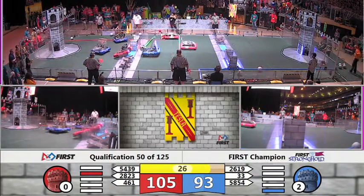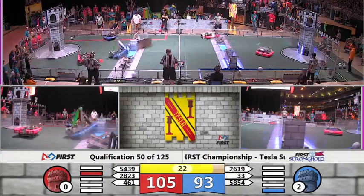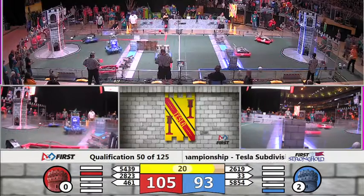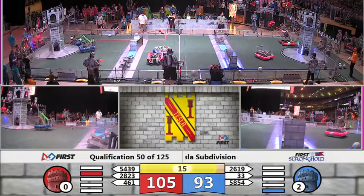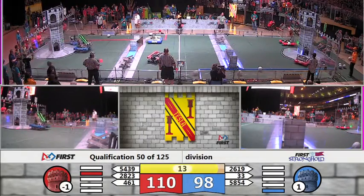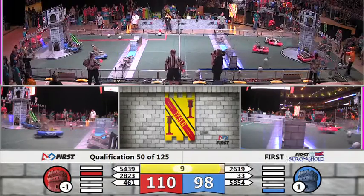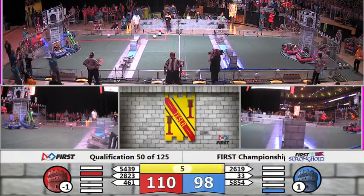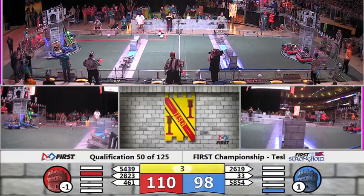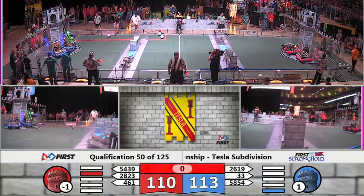Under 30 seconds now in this match. That Red Tower has been fully weakened — you see the flag falling. Two strengths still left on the Blue Tower. With 20 seconds, Boilers shoot and score. Automatons with the final boulder — can they make it? Up and out. With five seconds now, all three Red robots in challenge position. Blue robots challenging and scaling as time expires.